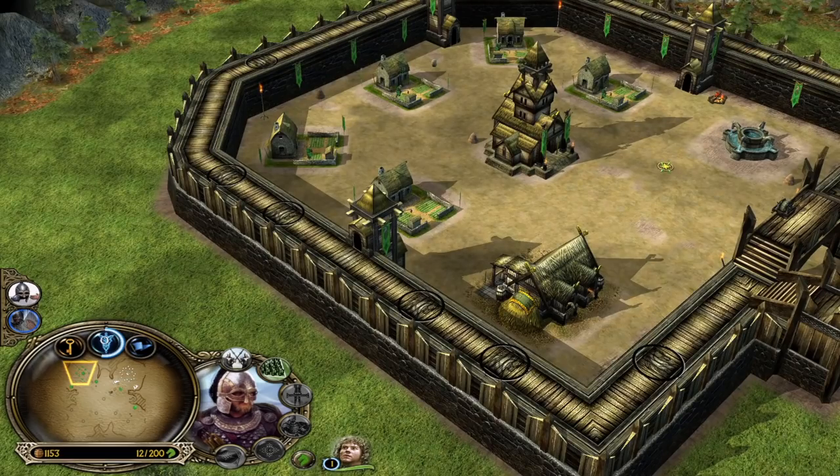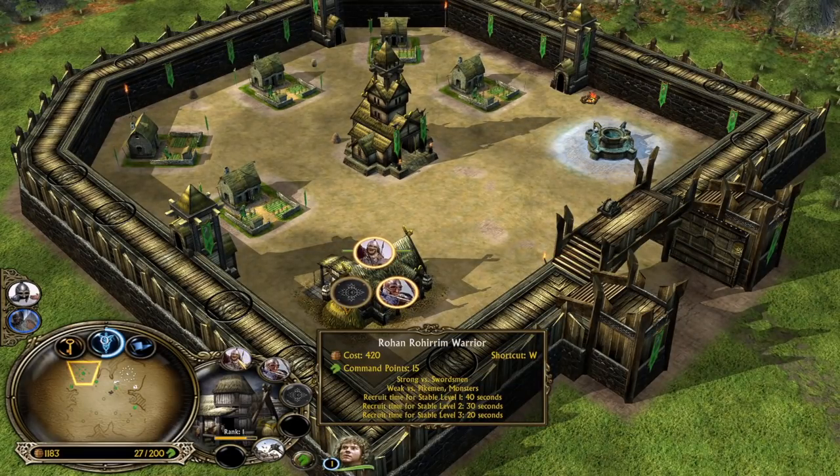Since we are badly damaged now, we need to send them back to the castle into the well — this way we can sustain up over time.